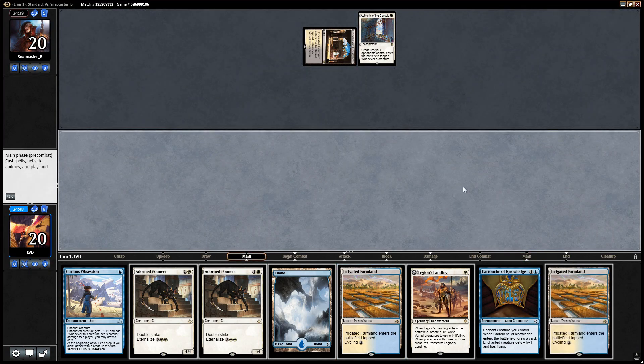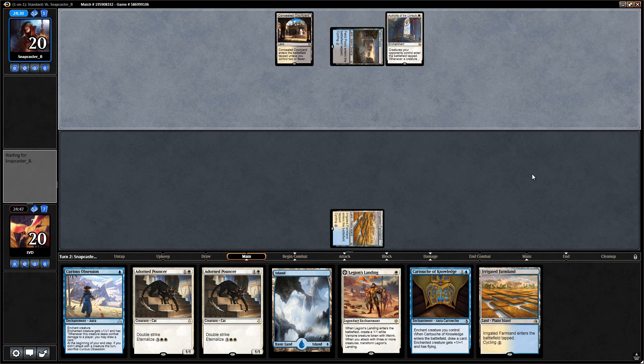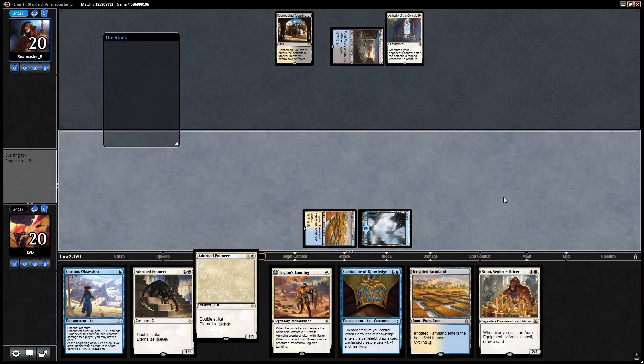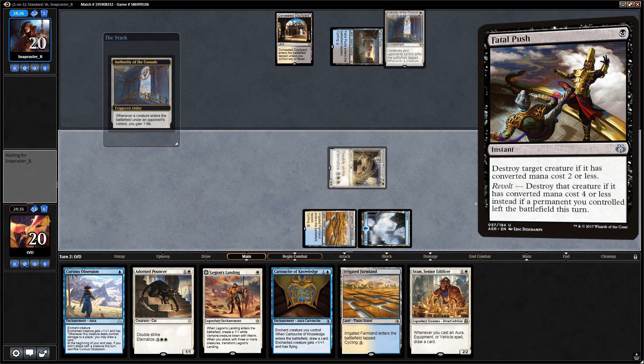Curious to see if the Authority of the Consuls is part of a larger combo or just a main deck/sideboard card essentially. Sram's not bad, so we want to wait until we can play Sram and an enchantment in the same turn. For now we'll just play the pouncer, which could get fatal pushed but that's fine. Doesn't look like a fatal push is happening — at least not yet.